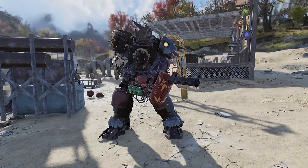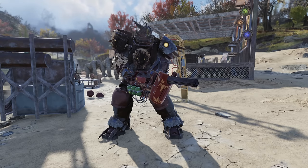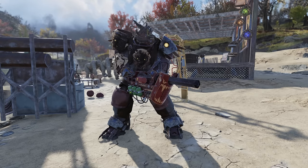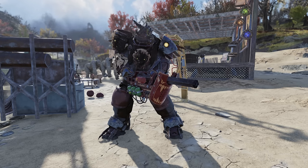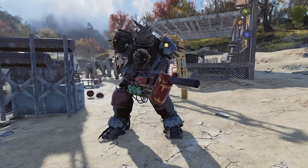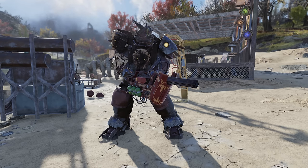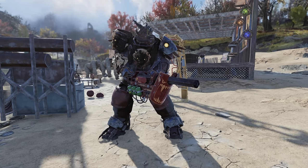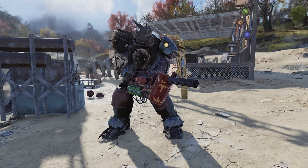Hey fellow Vault Dwellers, it's AngryTurtle and today I have for you the Dark Reap Darring build — the Cremator build. Very powerful build, maybe even the most powerful. It destroys bosses, destroys regular enemies, evaporates scorch beasts, almost everything. It is an endgame build. I put everything into it, so it's definitely an endgame build.